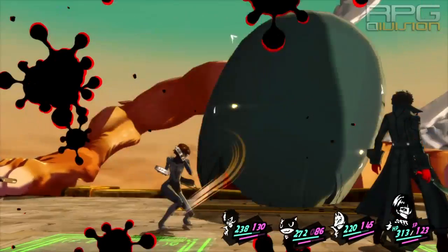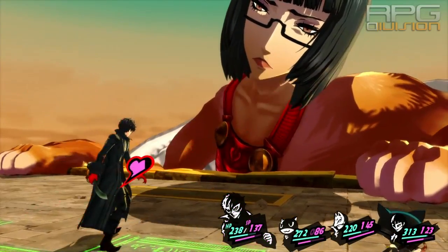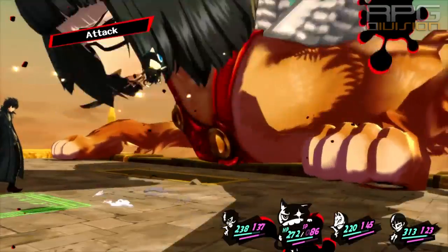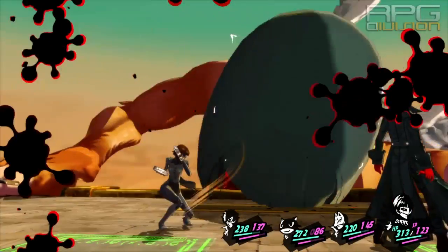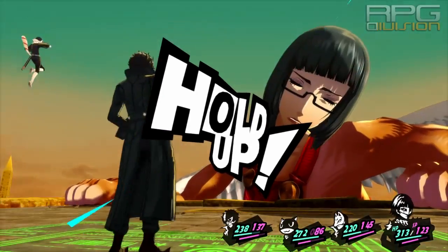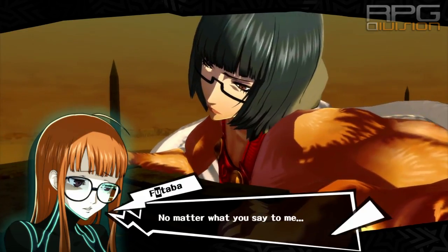Use Energy Shower and items to cure despair. Use Morgana and Makoto in your group. Morgana should use Mepatra to get rid of the Dizzy effect, and also use Izanagi's Cross Slash — it can do a thousand damage in one hit when the boss is down.